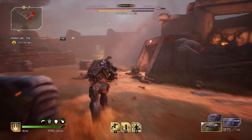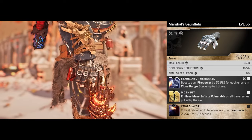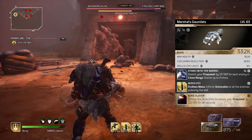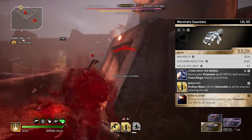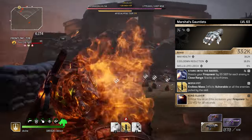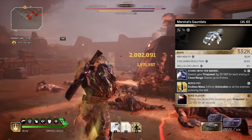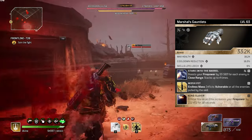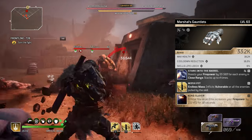So now let's hop on over to the gloves. I actually went with the Marshal's Gloves because they came really nice with the mods. The attributes it comes with are max health, which increases our survivability, cooldown reduction — really good for our skills — and skill life leech, which is okay. We weren't able to get bonus firepower or close range damage, but cooldown reduction isn't too bad. The mod that comes with it is Mosh Pit — enemies hit by the skill Endless Mass also get inflicted with vulnerability on all enemies pulled in by the skill, so those enemies just take increased damage. Very straightforward.